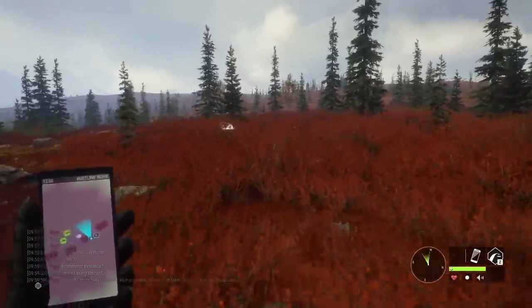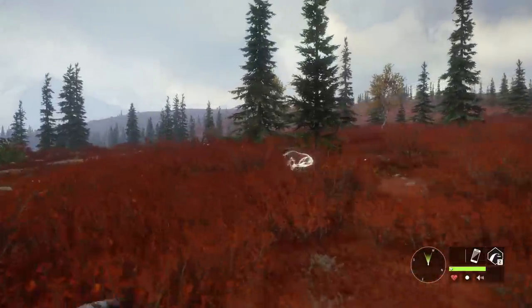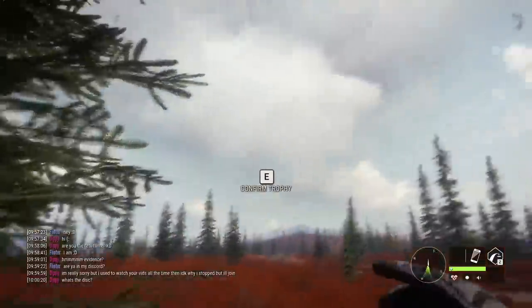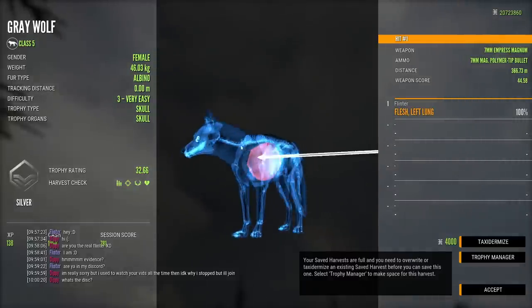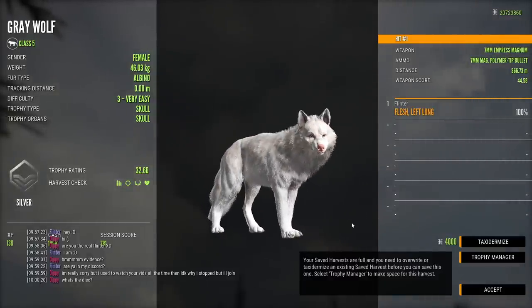It must be Yukon-specific, but that's really odd. Regardless, we also have the missing eye texture, so they have the beady-looking eyes that you can see from any angle. That is an albino — a 32.66 scoring level 3 albino, which is significant.